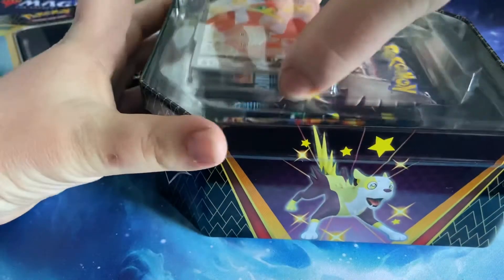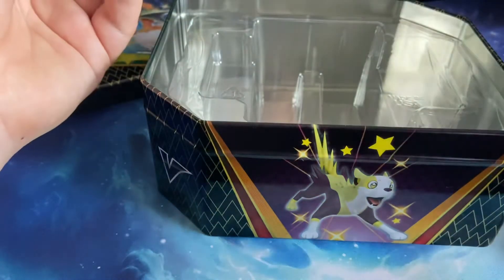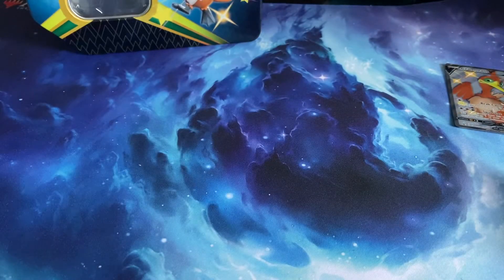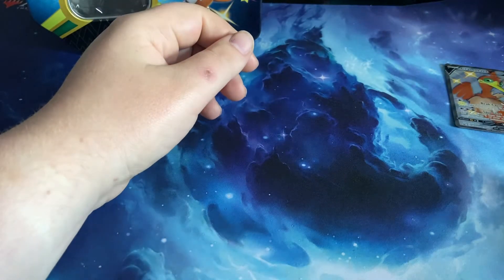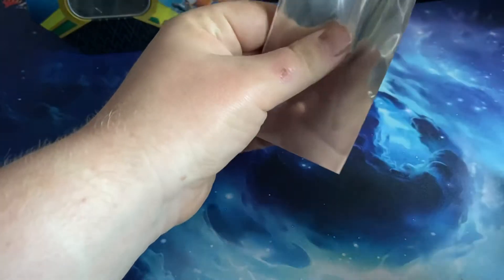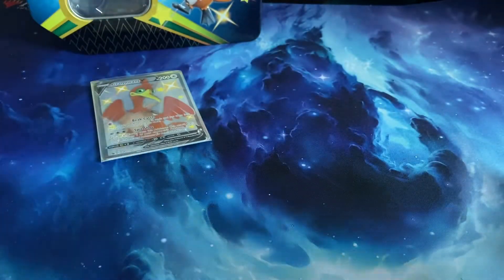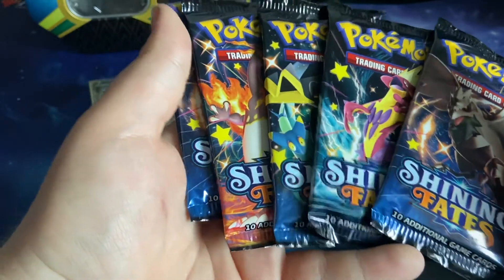Cramorant V — let's pop Cramorant out, there we go. Pop out our Shining Fates packs. It's the first time I've actually opened one of these tins — this shape of tin — I haven't opened anything like this ever, which is actually very sad if you think about it. Cramorant V looks very nice, we'll put him in the back. And we have five Shining Fates packs — wow, we got five packs in these!